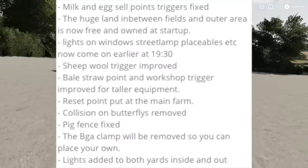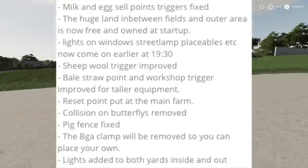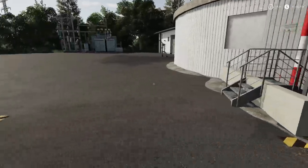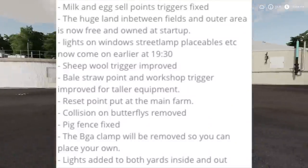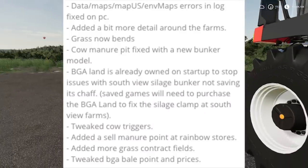Collision on butterflies removed. Pig fence has been fixed. The BGA clamp will be removed so you can now place your own. Let's go take a look at that — jump over here to the biogas plant. As you can see, it is gone, it is completely gone. Lights have been added to both yards inside and out.